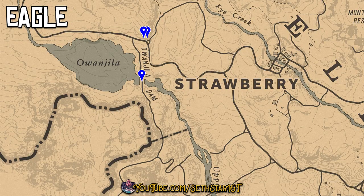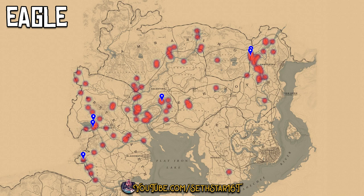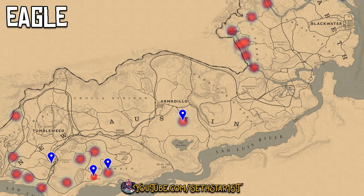Number 4: Eagles Plucked. You can also get these out at Lake Awanjila. Here's a broader look at the Central and East spawns, and the spawns in the West.